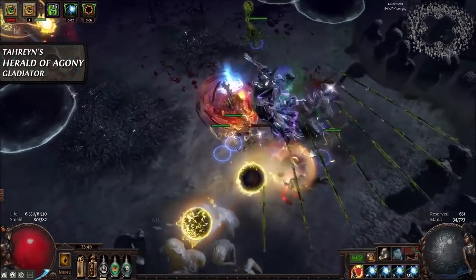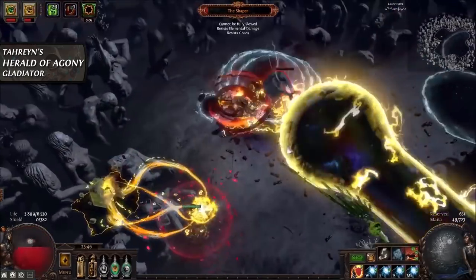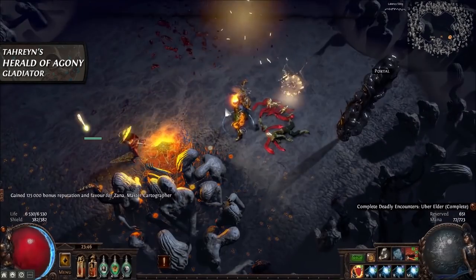This is only emphasized by his pick of the Gladiator ascendancy, which further helps to provide amazing block scaling and utility for his setup. It's worth knowing that Herald of Agony leveling can be a bit slow early on.